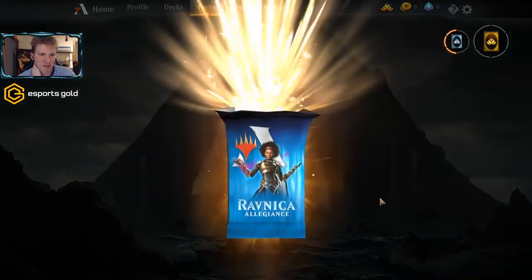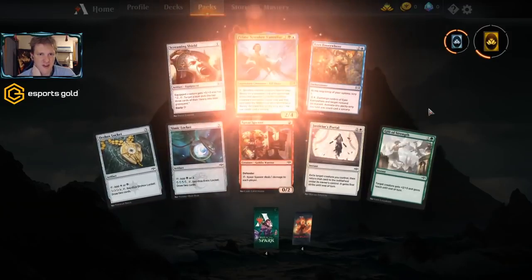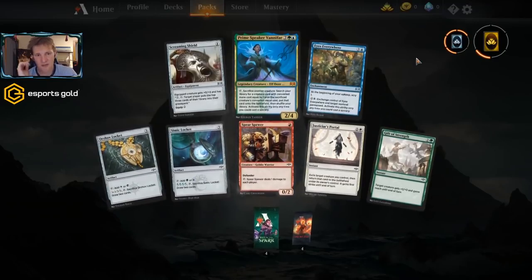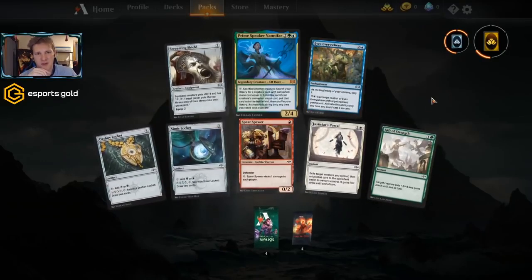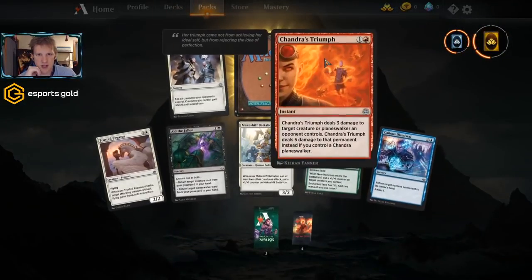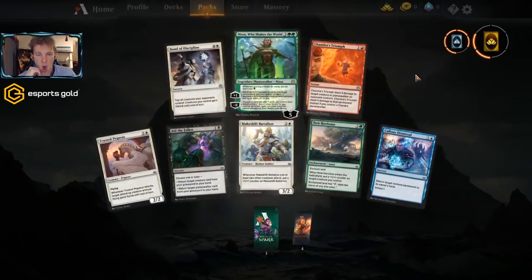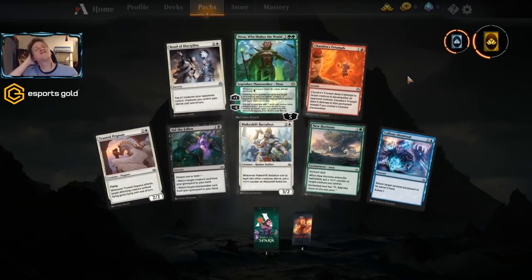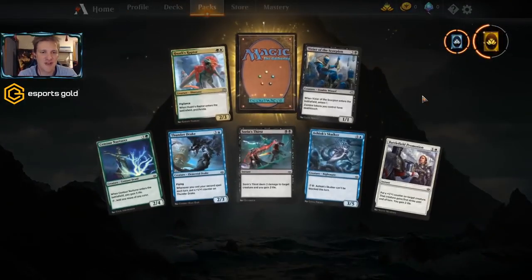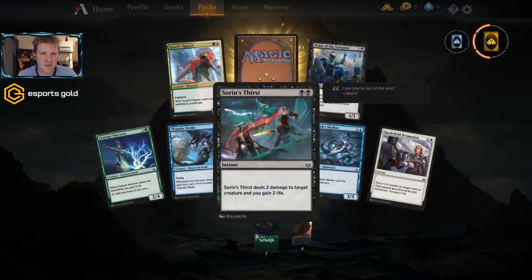Maybe we'll see it get some play on the free-to-play account where there's a more limited collection. We're going to have to use more of the tools in the toolbox that don't normally get played when we have access to a ton of mythics. Speaking of mythics, Prime Speaker Zegana might be very fun in a Simic type build. Onto War of the Spark — Chandra's Triumph is a good red card. Aid the Fallen can be a good black card if we open some planeswalkers. Nissa Who Shakes the World is one of the best cards in standard — when we get into green we'll give her a shot. Vizier of the Scorpion might make our deck, Soren's Thirst probably will.